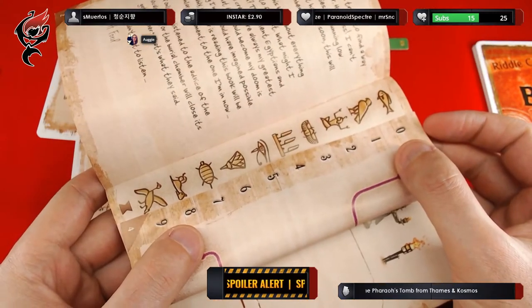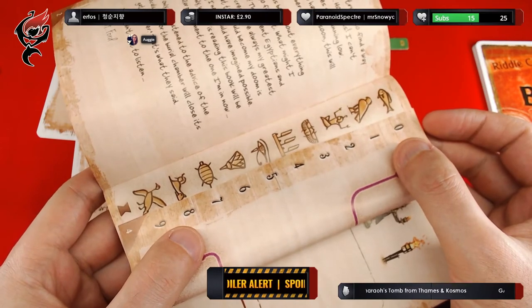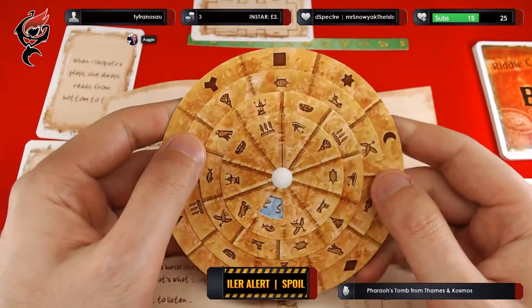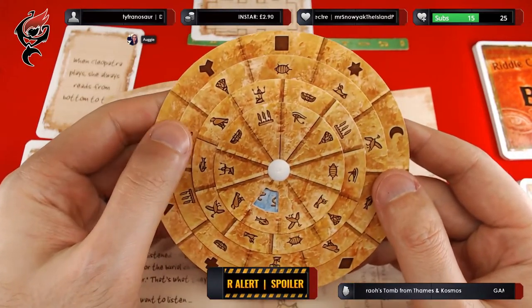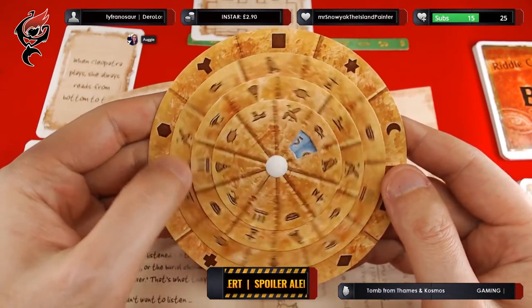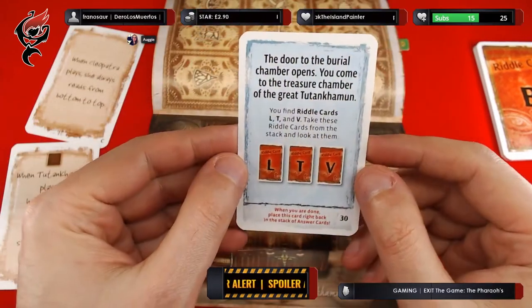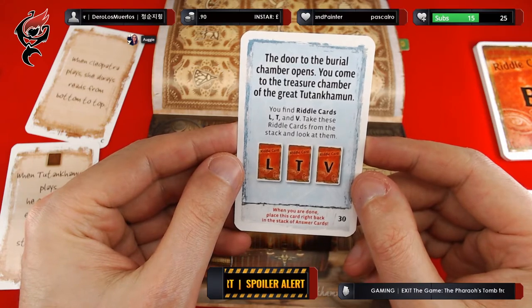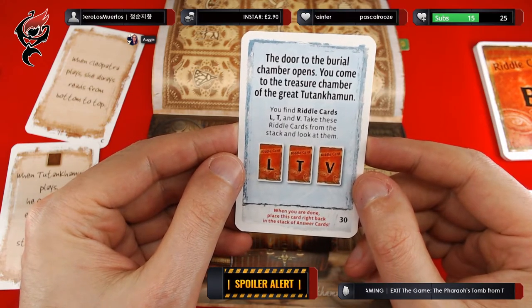Does somebody want to tell me what the hieroglyphs are going to be? Let's see what we get. There's a square puzzle. The code might be right. The door to the burial chamber opens — you come to the treasure chamber of the great Tutankhamun.